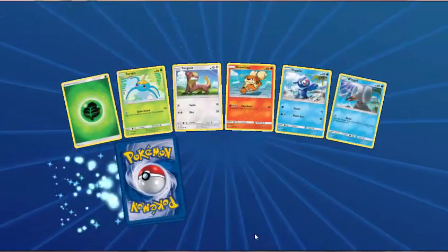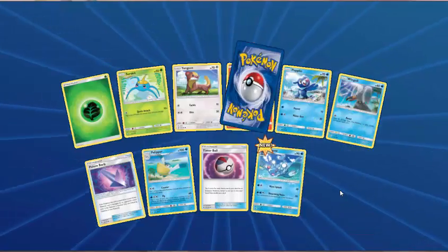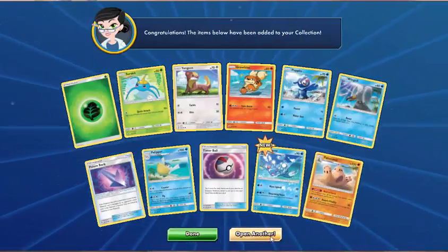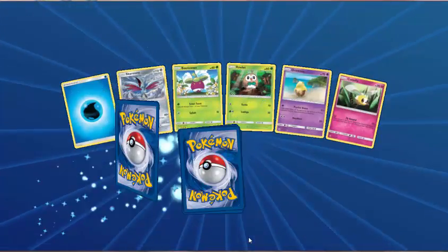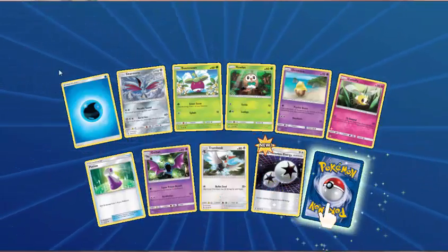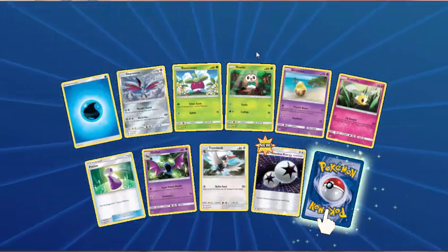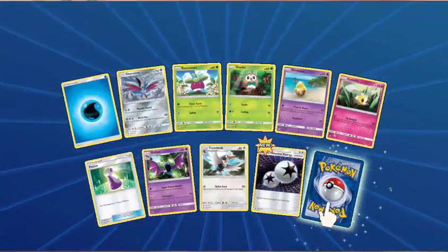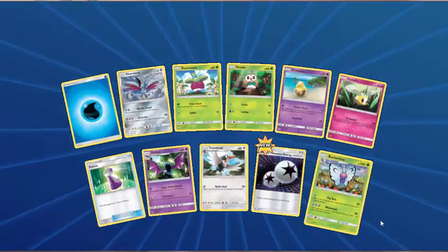Grass Energy, Surskit, Yungoos, Growlithe, Popplio, Wingull, Poison Barb, Pelipper, Timer Ball — Reverse Brionne. And Palossand. I wonder how long this has taken us so far — I'd like to thank you if you're still watching at this point. This pack has Grass Energy and Water Energy, Skarmory, Bounsweet, Rowlet, Drowzee, Cutiefly, Potion, Golbat, Trumbeak — that lovely reverse Double Colorless Energy, which I've actually got two of in real life. And Butterfree.